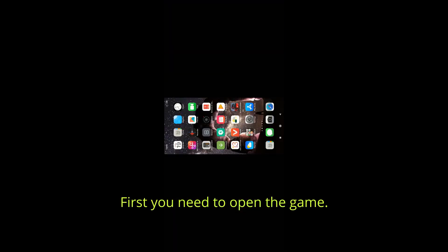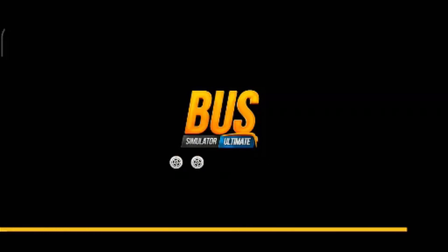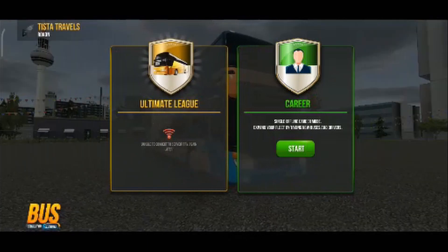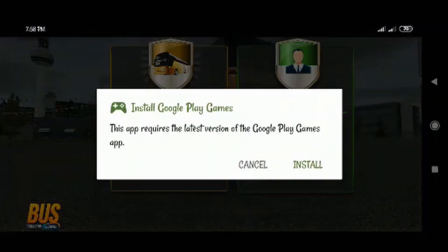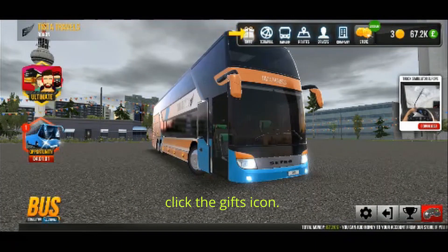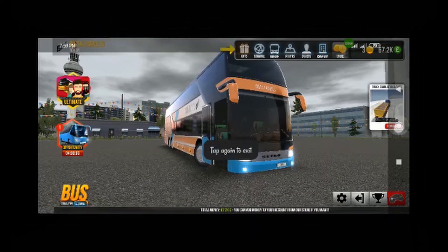First you need to open your game, providing that you have the game. You need to open your game and you can see in the uppermost middle corner, there is a gift box blinking. Tap on it and it says you need a data connection.